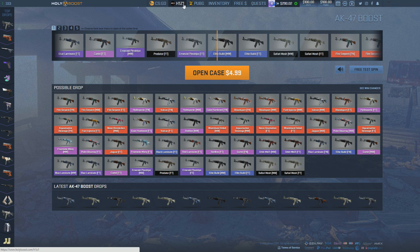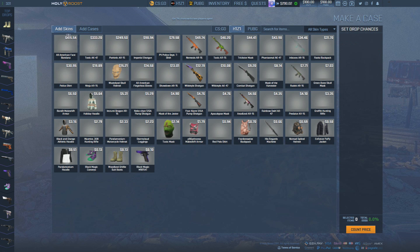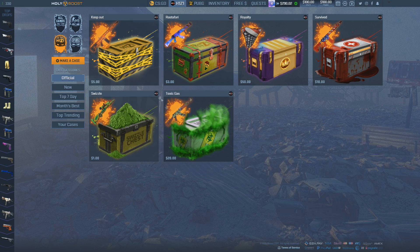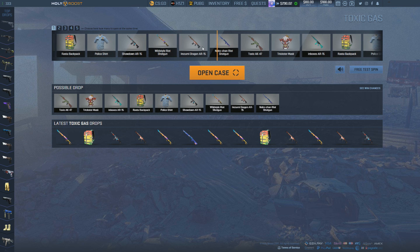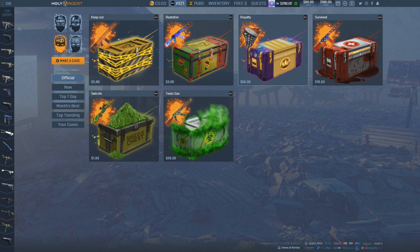I'm going to open an H1Z1 case because I've been playing a lot of H1Z1. The cool thing is you can create your own case too. I'm going to open the toxic gas case — you can see the items and win chances if you click on it. I got a Niko Chan right shotgun, that's pretty good at $5.14, but I did lose a lot of money on that case overall.